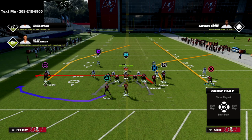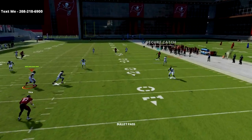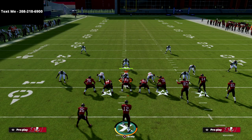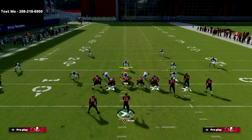From there, all we're going to do is take the circle receiver and put him on a vertical or a streak, and motion him to the outside. You're going to see that this concept is absolutely lethal. Our first read is obviously our fade route to our corner, and that corner route will get open against pretty much every zone in the game. I haven't found a zone that is going to be able to consistently guard this.